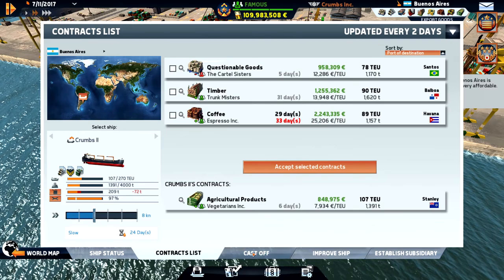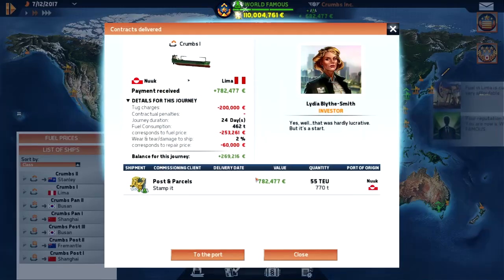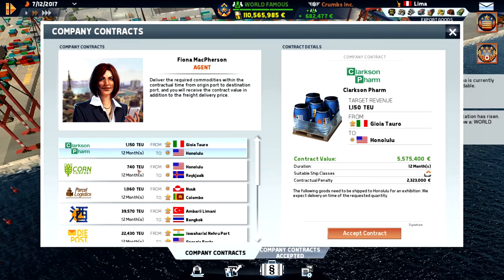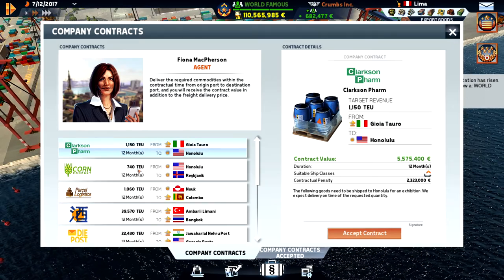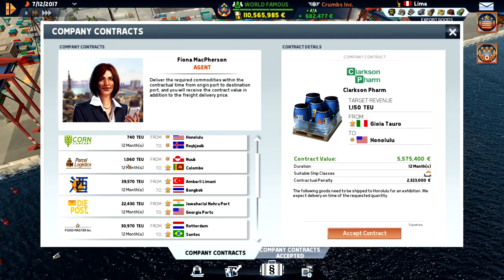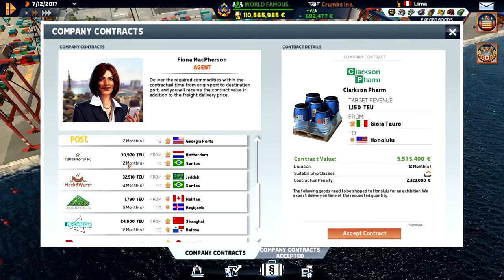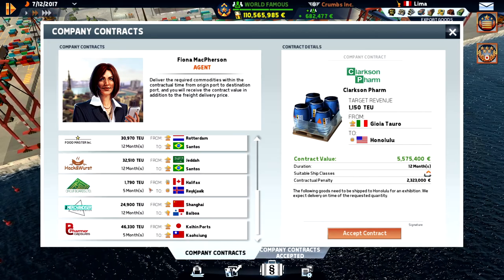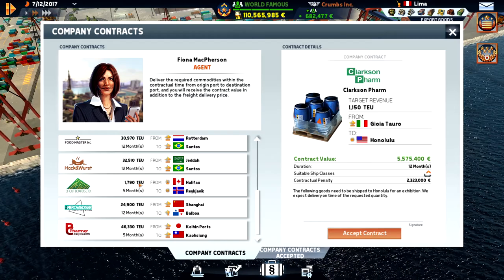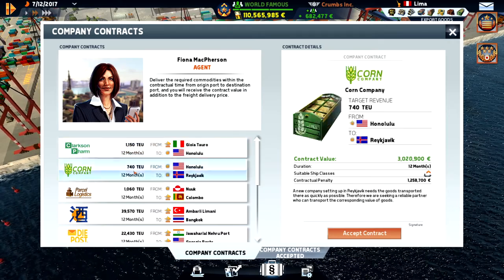I also want to visit Hawaii. Do we have a small contract for Honolulu? There's a Reykjavik contract but how do we get to Honolulu since we haven't been there yet? There's a route to Colombo — that's a really long trip. Halifax to Reykjavik in five months, almost 2,000 containers. Honolulu is really nice but we have 12 months to work with.